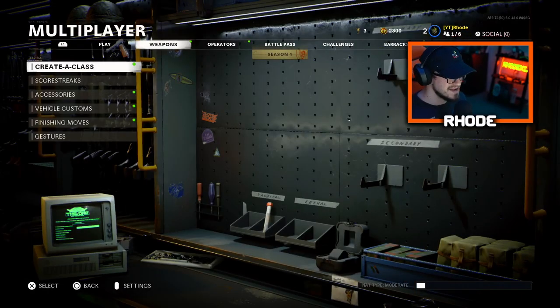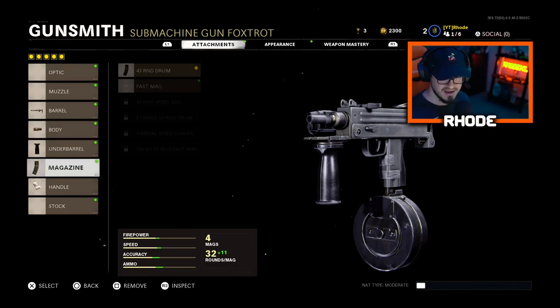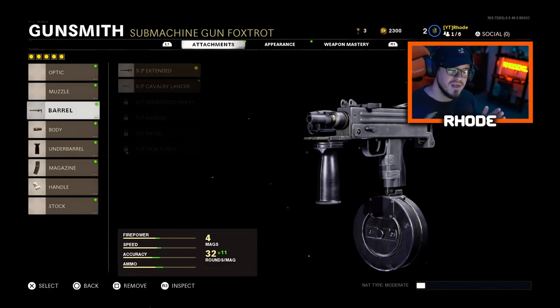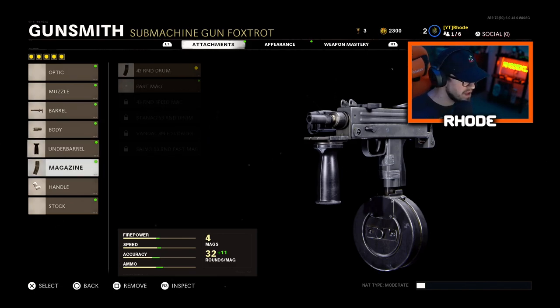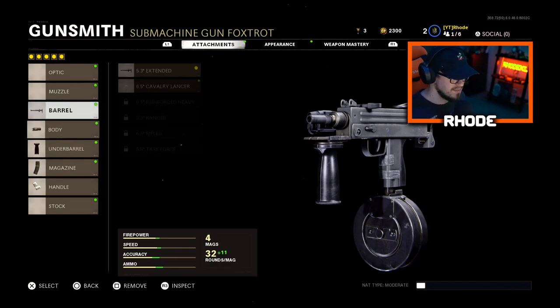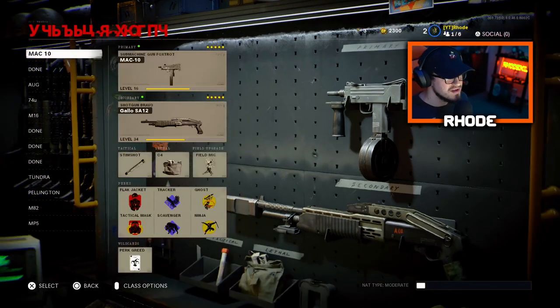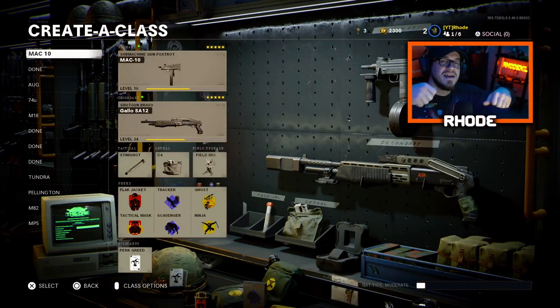Let's jump into the class setup I'm using for this gameplay. It's not very good — I don't have any of the good attachments. I just wanted to showcase the weapon; this is not a best class setup. I'll have that in the near future when I level it up for you guys. Running the extended barrel, steady aim laser, underbarrel foregrip, the 43-round drum, and the speed tape for the handle. Smash that like, hit the subscribe button, let me know your favorite weapon — the Groza or the MAC-10.